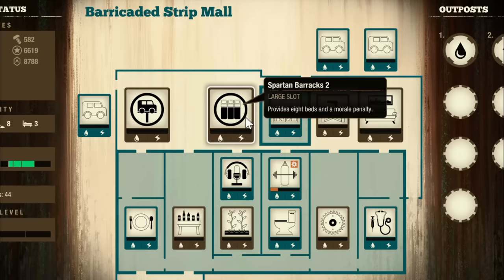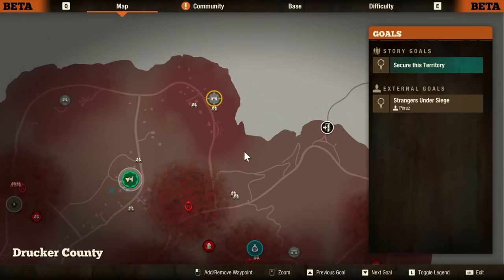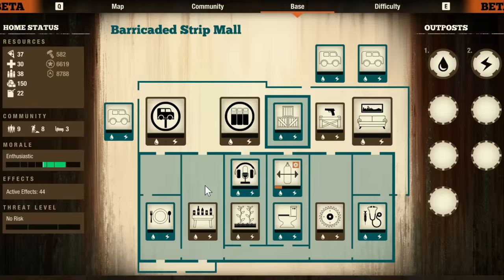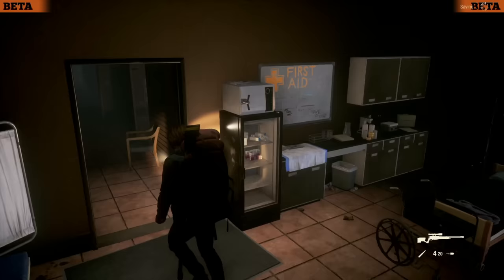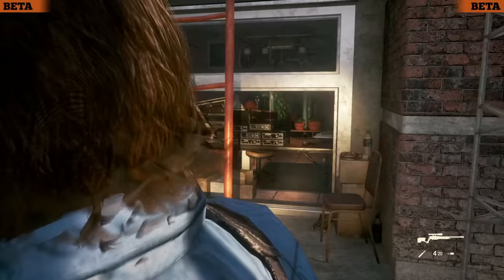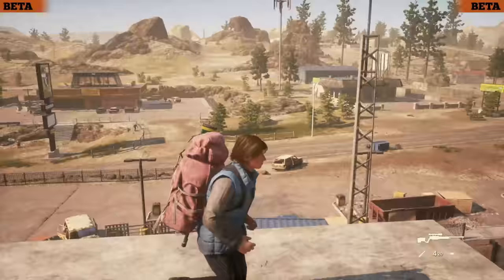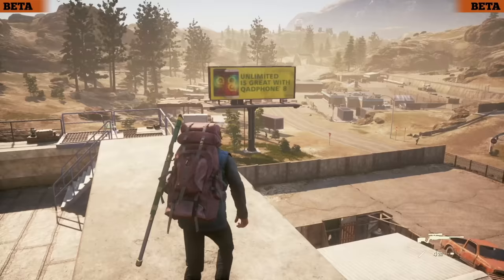There are some huge downsides though. One, the location is pretty bad on Drucker County — you'll find yourself having to drive a lot, which really sucks. Two, only three parking slots, which is kind of annoying for such an endgame base. But overall, defending it is a breeze. You can set up a watchtower, and you can even climb the roof for some extra immersion. I really feel like this base has it all — from the aesthetics to all the customizable things you can do. Don't play Drucker County and not get into the mall. It's one of the best bases in the entire game.